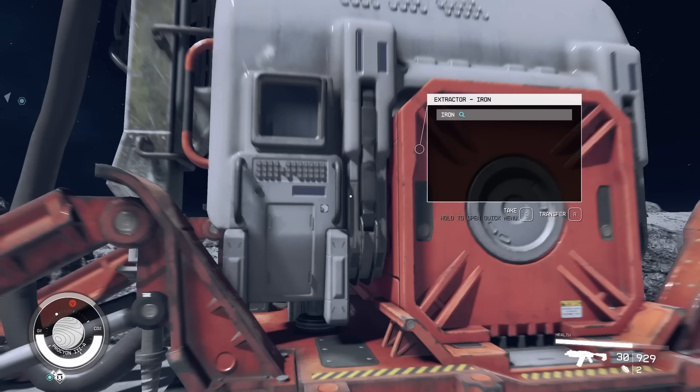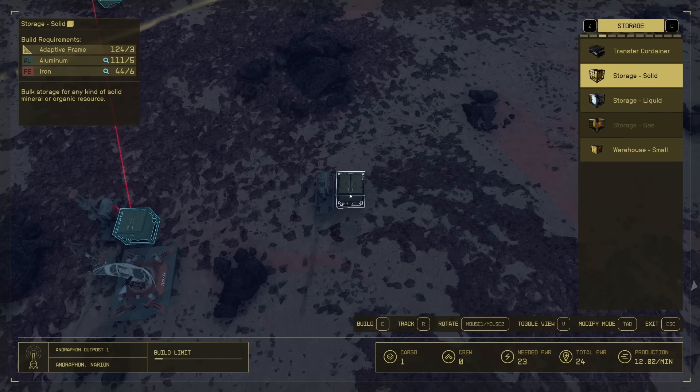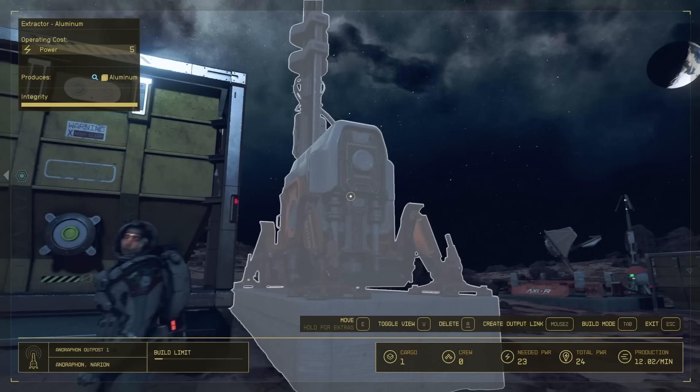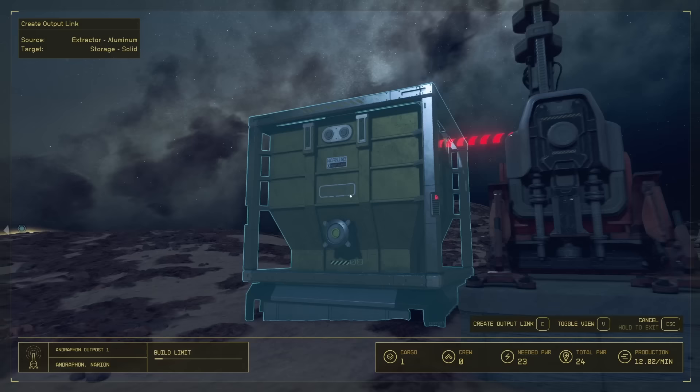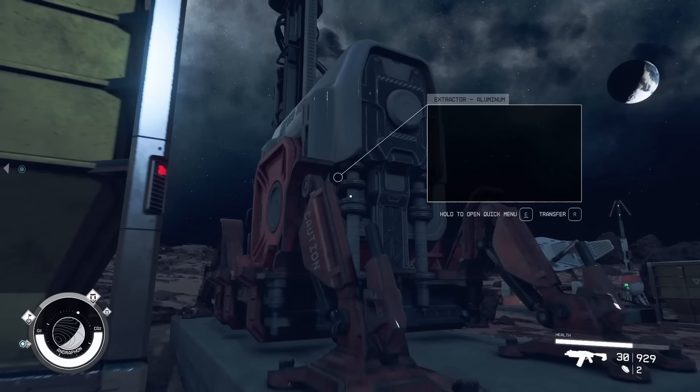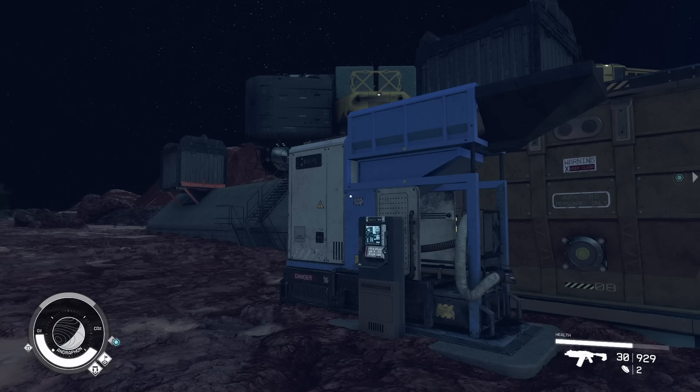I recommend building a storage container for the materials. We can connect the extractor with the container by opening the modify menu and right-clicking the extractor, then hovering your reticle over the container and clicking E to create the output link. Your resources should then be filling the container you've selected. At this point we can look at more advanced automation, but to do that we'll need to unlock the fabricator, which can be done at the research table.